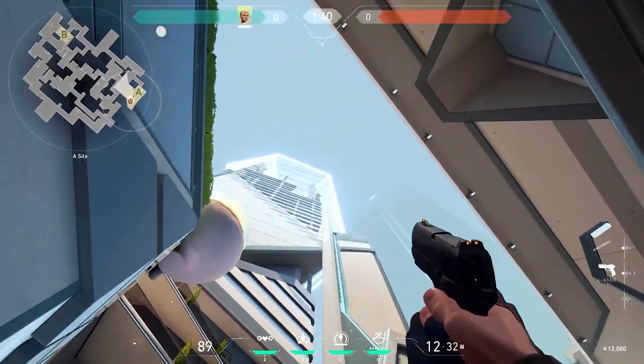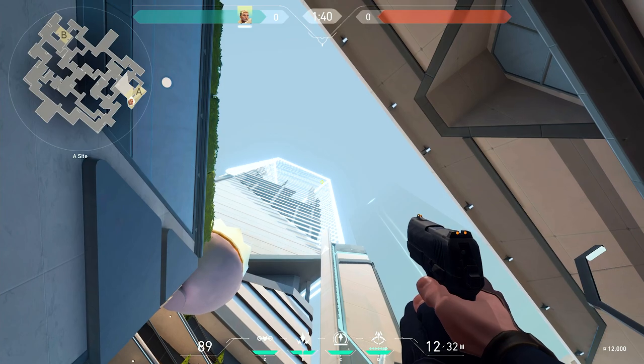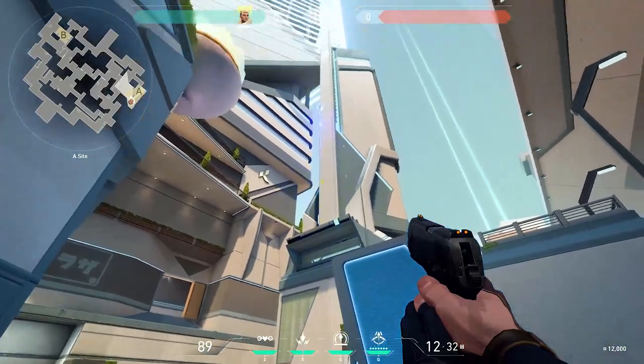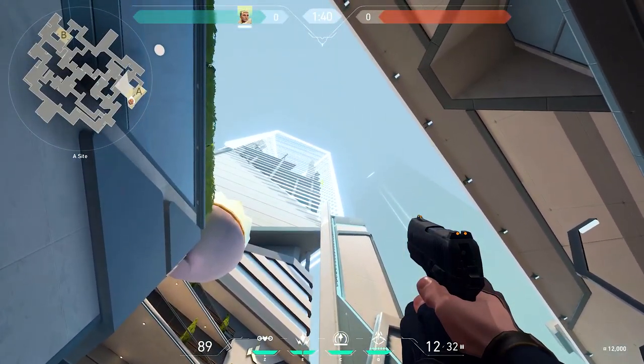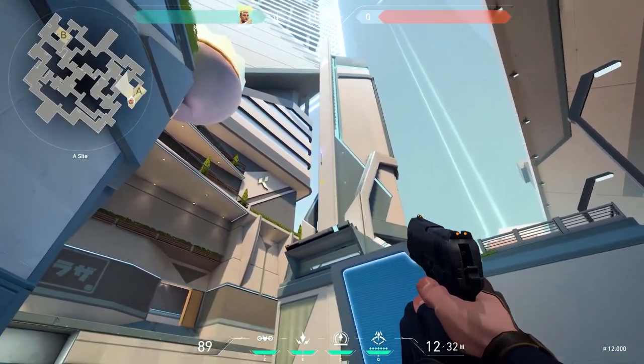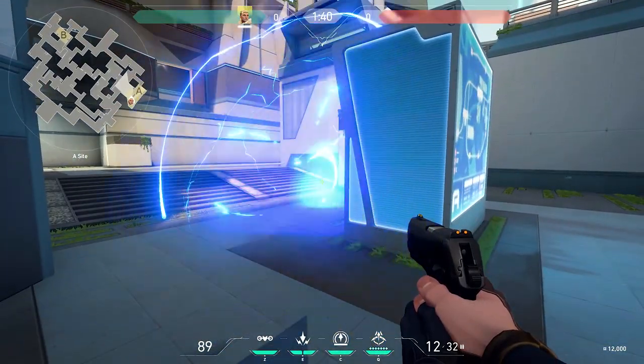Well, it turns out you can. As Sova, you can actually use a shock dart to defend the spike. It would be most logical to shoot it directly up into the air, right?